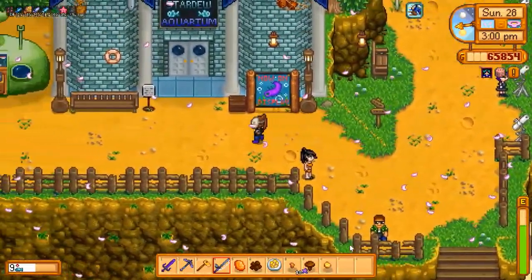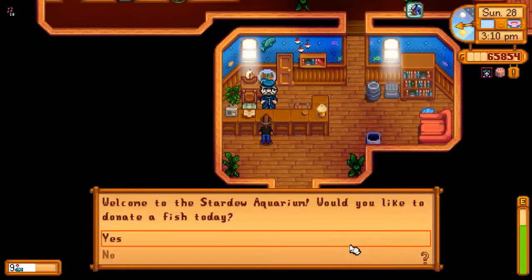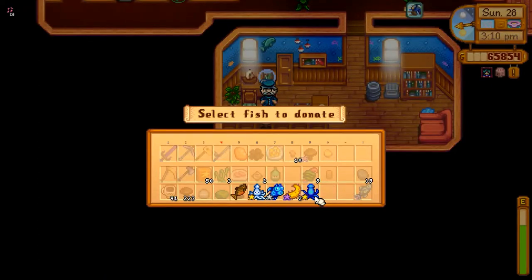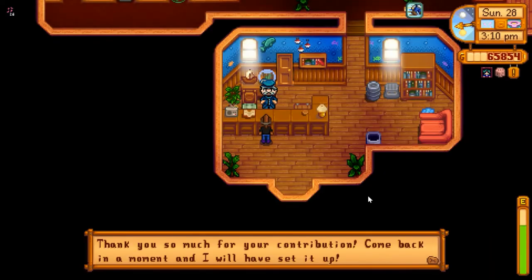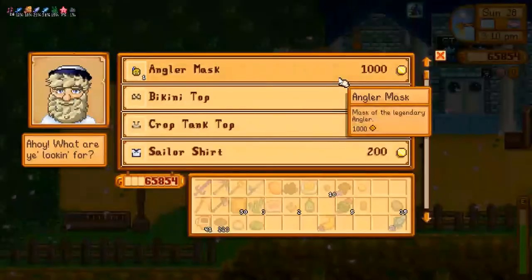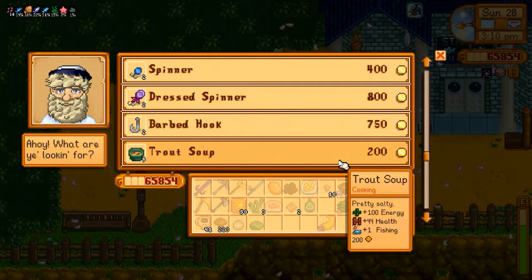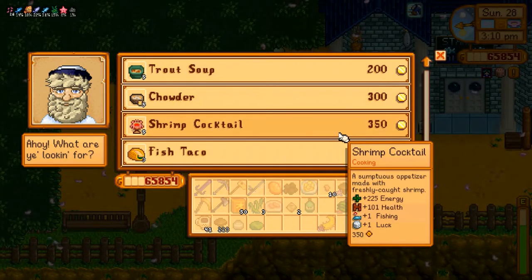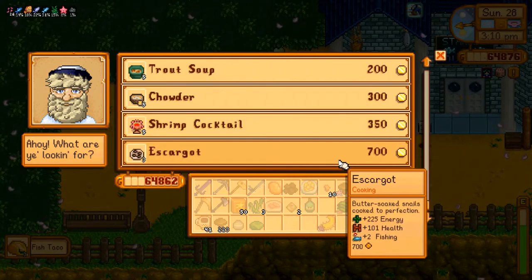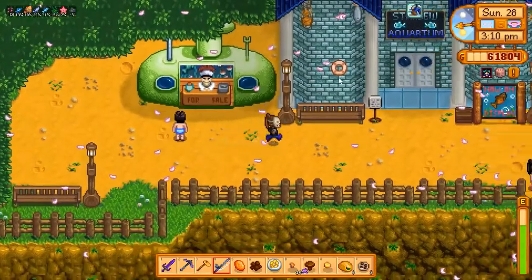Let's see what fishes are available to donate here — most of them work, so that's good. Let's see what the submarine shop has for sale now. Shrimp cocktail — that's just plus one fishing. I'll take this fish taco though. I'll take the asparagus as well. Can't wait till they increase what he's selling here.